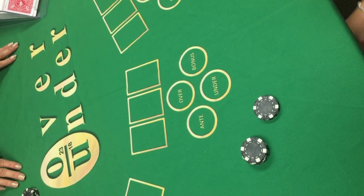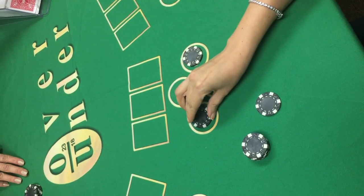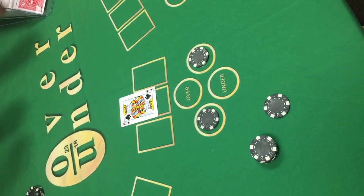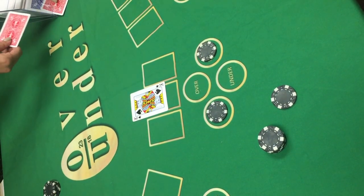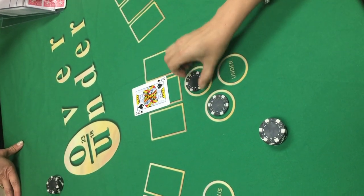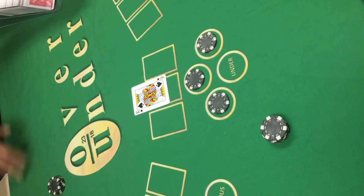Here's an up-close look because you couldn't see the cards in the video. To start the action you place an ante, and a bonus is optional. And now they're ready for a card to be dealt — a King, which is worth 10. So now the player must choose either over 23 or under 18. They could also surrender the ante if they want, and she's going to go ahead and bet the over 23. And now two more cards will be dealt.